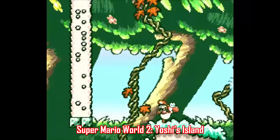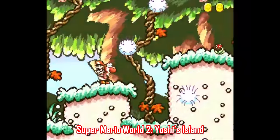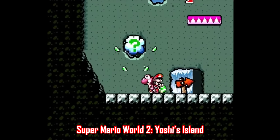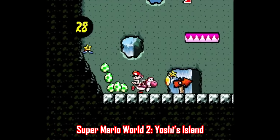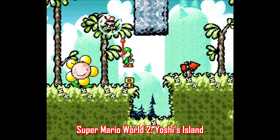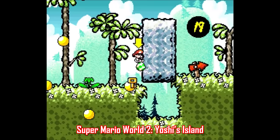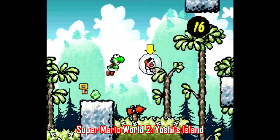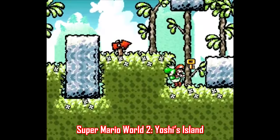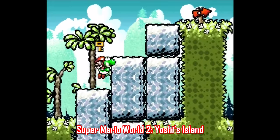Another action platformer that's way up there is Super Mario World 2: Yoshi's Island, although the Super Mario World 2 part of the title is kind of misleading — that was added on to help boost sales in North America. This is Yoshi's adventure through and through; most people know this game as the one where Mario cries. But don't let that dissuade you — Yoshi's Island has some of the most inventive level design you'll see in any 2D platformer.